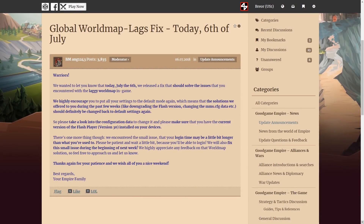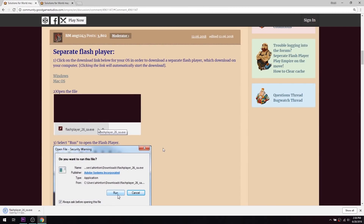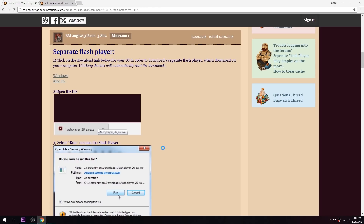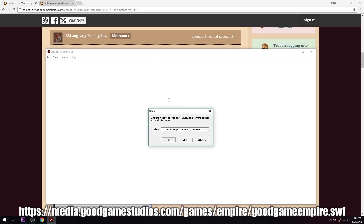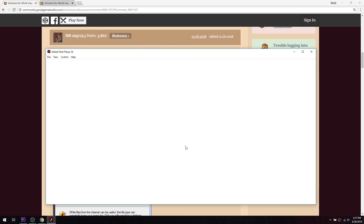Also, early in the month of July, Good Game Studios released a fix for the world map lag issue that was plaguing the game for about a month and making it nearly unplayable on Google Chrome. Nothing bad to say about this, of course, but I did want to mention that if you made any of the changes I suggested in my how-to-fix-lag video, you probably want to undo those changes and make sure that you are playing with the latest version of Adobe Flash.